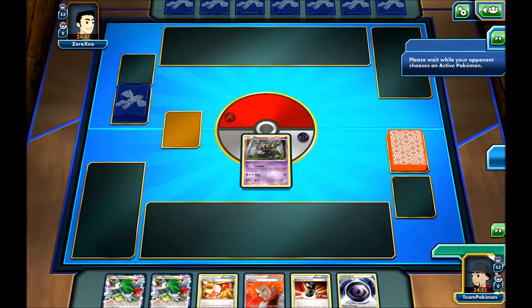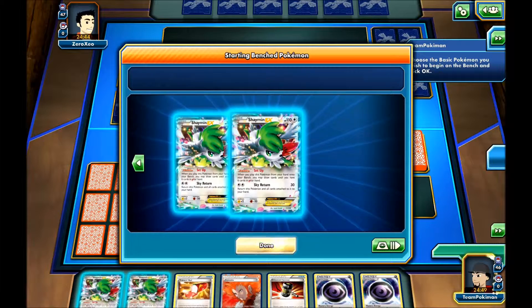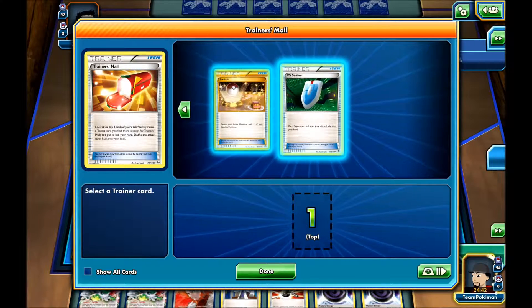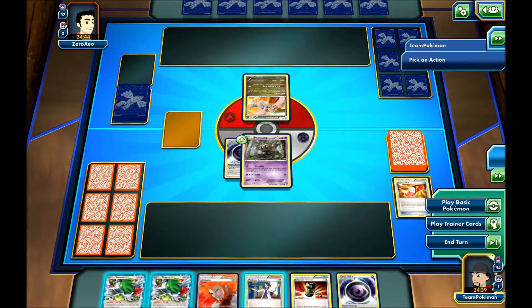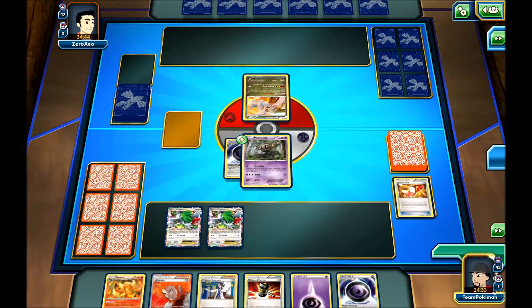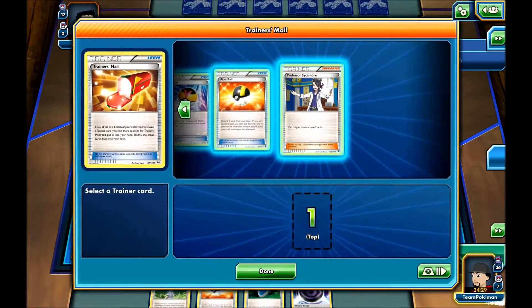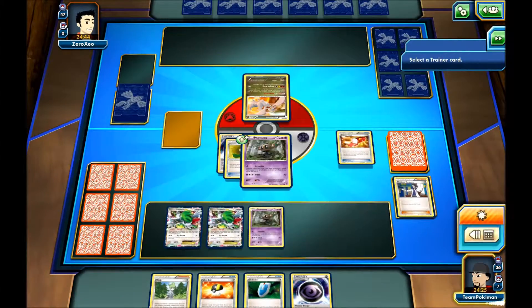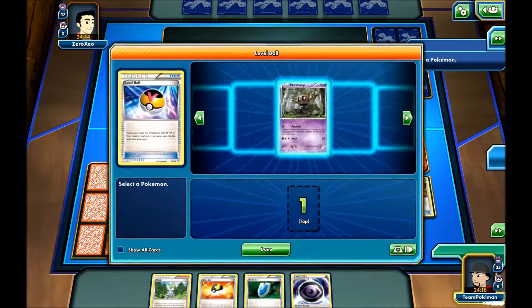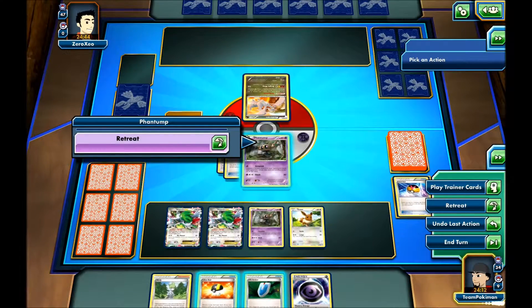We start with a decent hand. If I can get an Ultra Ball off this Trainer's Mail, it will be amazing. Let's use a Trainer's Mail first thing. I don't think I'll take anything, just so I'll get more cards from the Shaymin. Attach the energy, and use the Shaymin. Use the second Shaymin. It was a pretty bad start, but we'll have to make do. Let's attach the Hard Charm. Use the Trainer's Mail, and probably take a Level Ball. Use it and get an Eevee going. I'll probably just end my turn here.